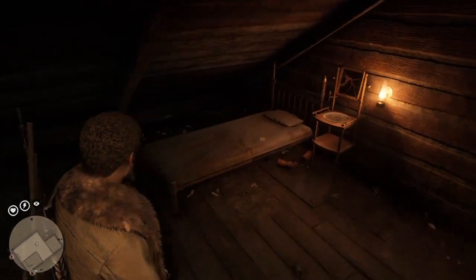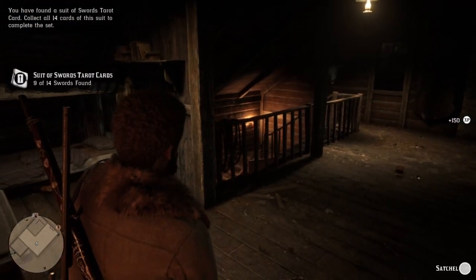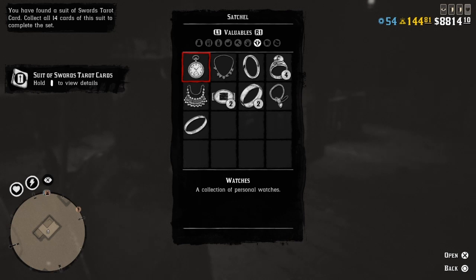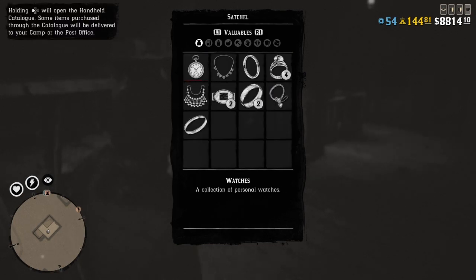I'll show you guys what I have in my satchel and do it one more time to show you the numbers and that items are actually staying in my inventory. We have four tarot cards, which is the easier one to remember, and a bunch of other little things. I got five of the gold so I can't get any more of that — that's what I was here for.